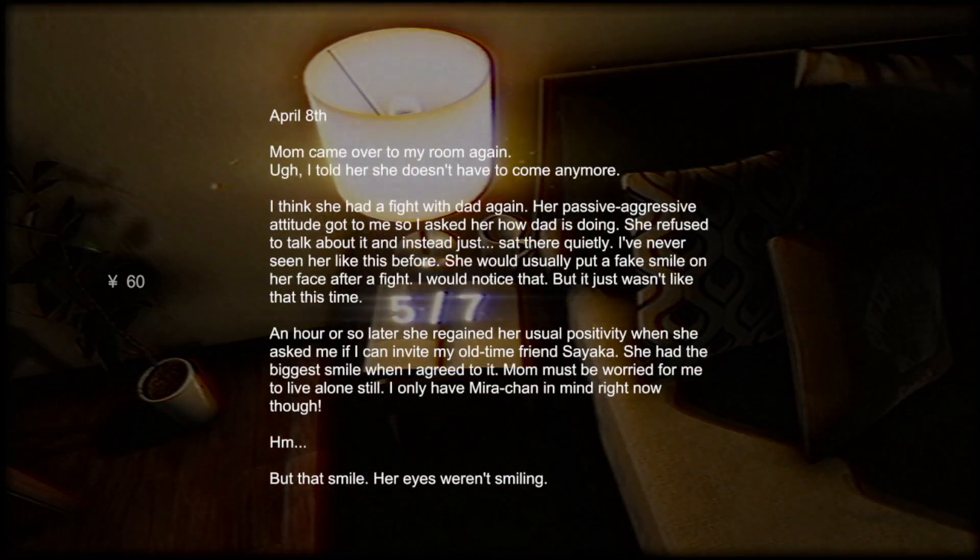April 8th — mom came over to my room again. I told her she doesn't have to come anymore. She had a fight with dad again; her passive aggressive attitude got to me so I asked how dad was doing. She refused to talk about it and just sat there quietly. I've never seen her like this before — she would usually put a fake smile on after a fight. An hour later she regained her usual positivity when she asked me if I could invite my old friend Sayaka. She had the biggest smile when I agreed. Mom must be worried about me living alone. But that smile — her eyes weren't smiling.